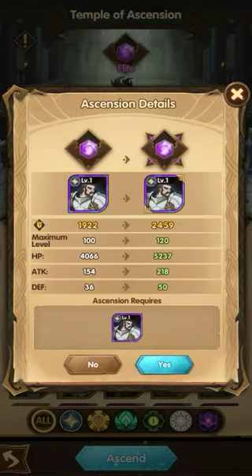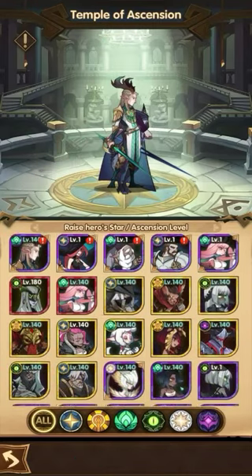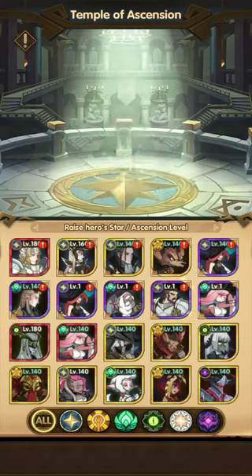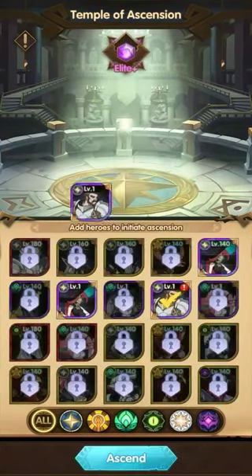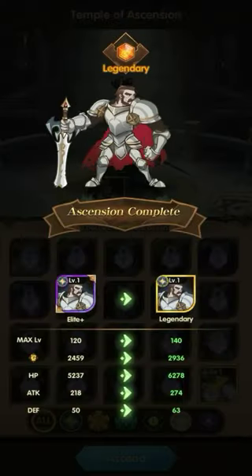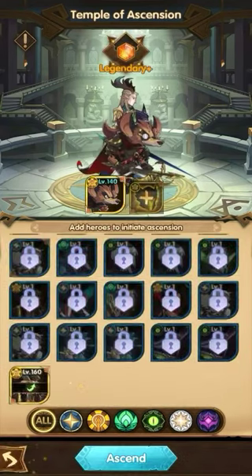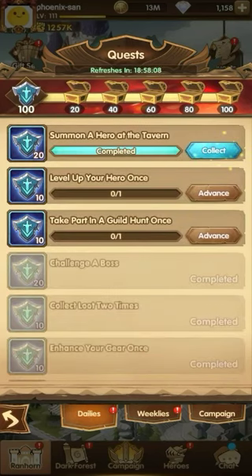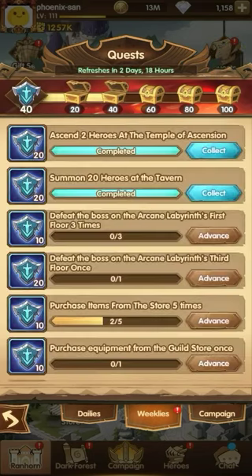Okay, we can make another one, and then make another one. Okay, we can make a Legendary Plus — who should we make? Let's make this guy. Okay, alright. So yeah, we've done that and we get this.